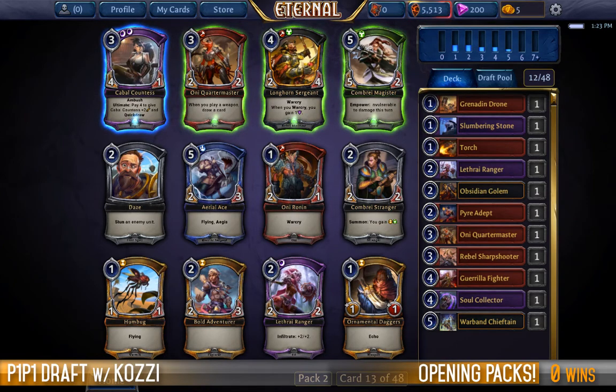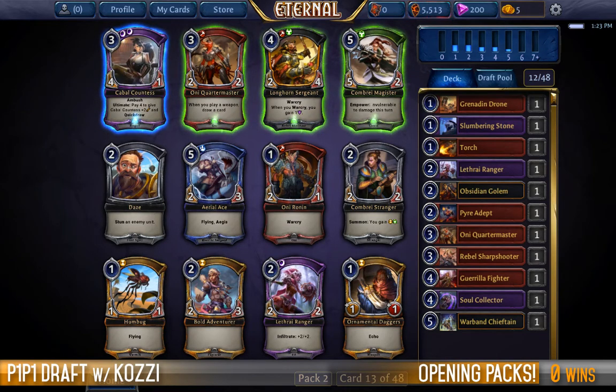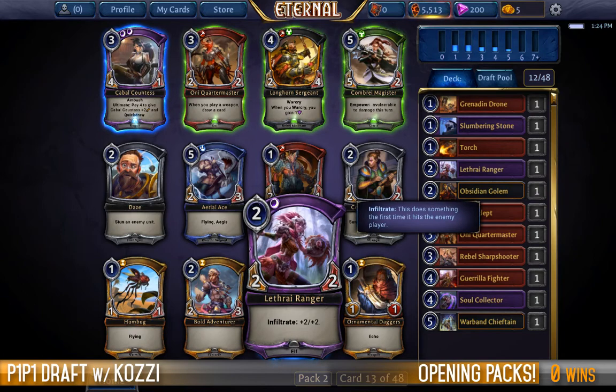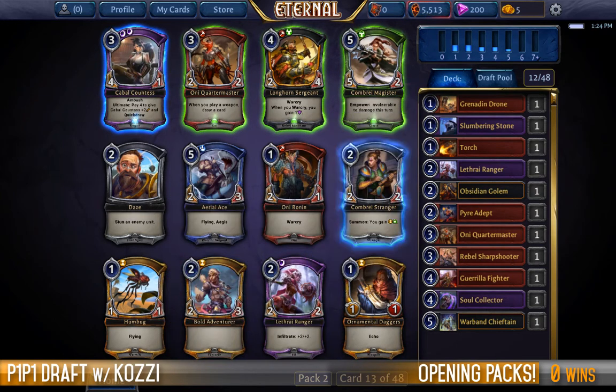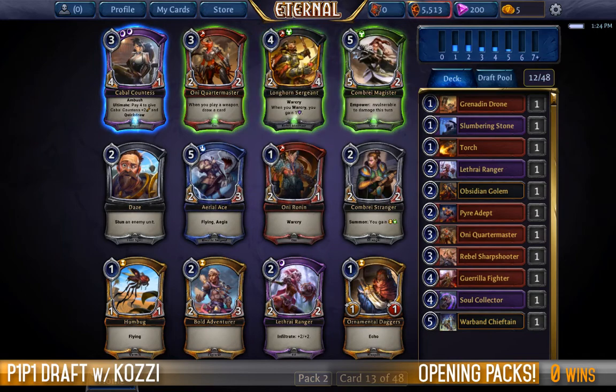Cabal Countess can blow people out on a good trade — it's a 4/1 for three, but I think it's actually better in constructed than it is in limited. The one health just trades out for a lot and it does cost seven to turn into a 6/1 quick draw. Only Ronan is a fantastic one-drop and I'm actually half thinking about the Ranger. How does this play out if this gets ultra aggressive, which is what this deck is wanting to do? Ronan allows me to get off to fantastic starts, as does the Ranger. Quartermaster creates more of an engine but I haven't seen any weapons come through yet.